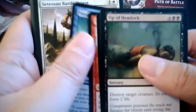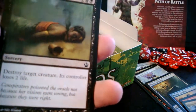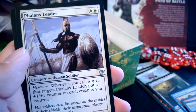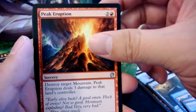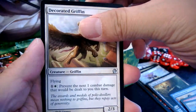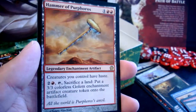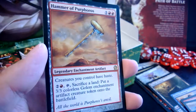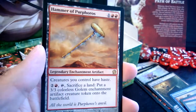Let's get rid of the ad card first — maybe that'll give us some good luck. We had a soldier token too. In this last pack we've got Vanguard Leader — that's a quality heroic card, put that aside — Peak Eruption, Decorated Griffin, and our rare is Hammer of Purphoros! So now I've got Purphoros and his Hammer. I love it when these things happen.